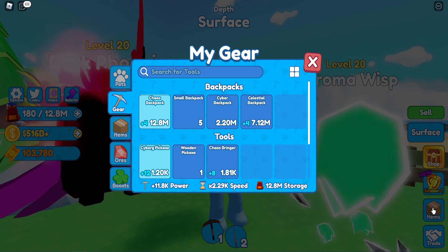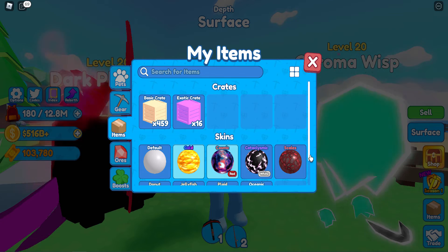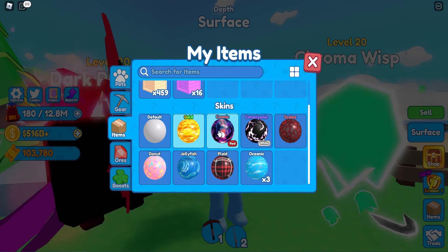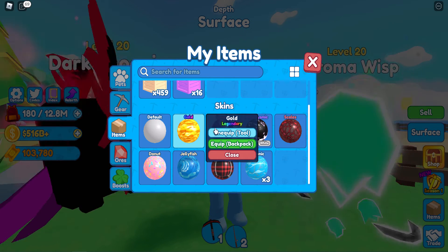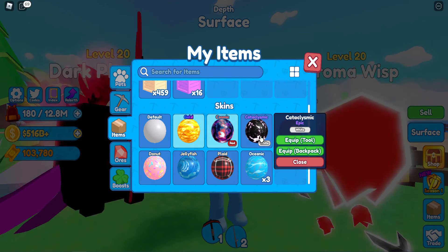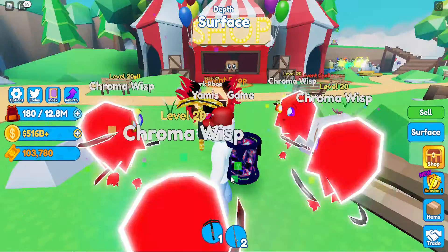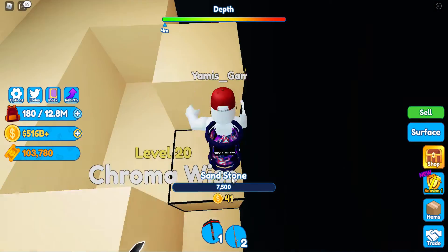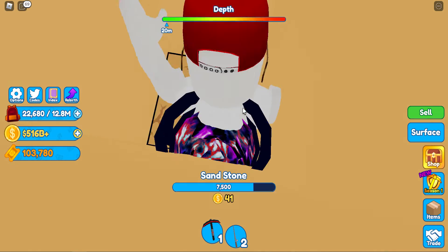You can also increase your skins to increase your strength and power. This one is rare, golden is legendary. I think legendary is greater than rare or unique, so I can continue with the golden one. My Pixage is now golden. Now I will come close to the blocks.